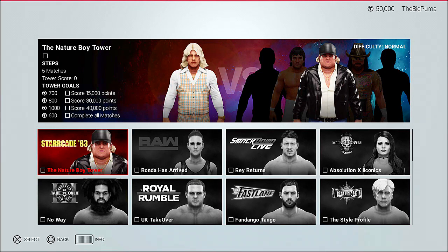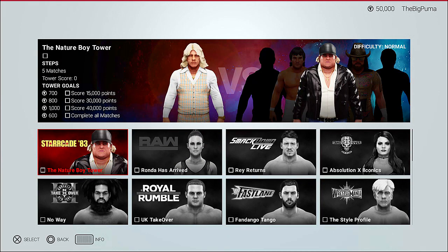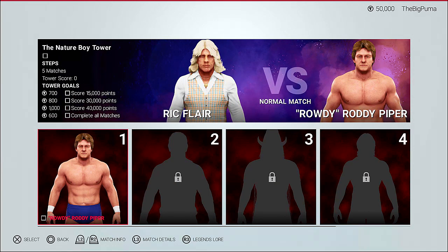This is a step tower, which means we can back out and come back in. There are gauntlet towers — like the Ronda Has Arrived one — where you have to play it all in one session. This one is set to normal difficulty. We need to complete all the matches and score 40,000 points. Let's get through the Starrcade 83 tower. We are going to be Rick Flair and we're taking on Rowdy Roddy Piper in the first matchup.